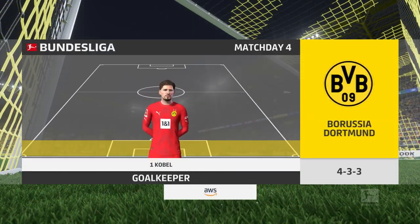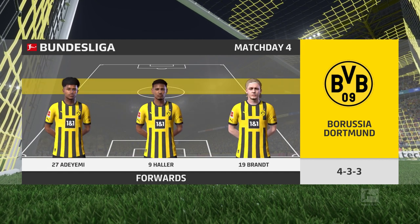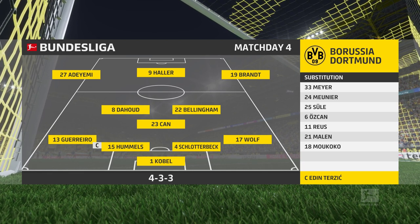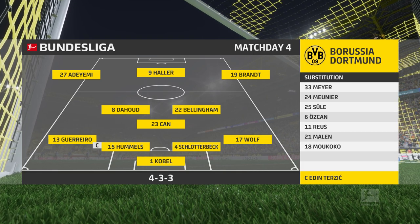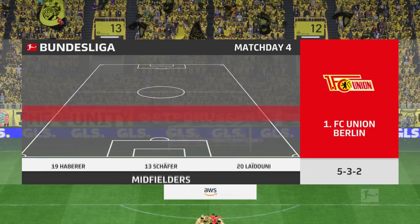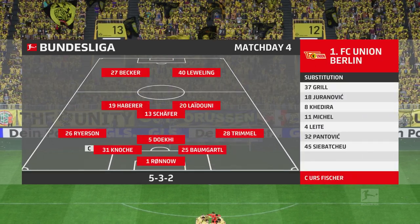Here's the 11 for Borussia Dortmund. Mahmoud Dahoud starts alongside Emre Can in the centre of midfield, and the striker of choice is the powerful and lethal Sebastian Alliser. This is the initial 11 for the visitors today. On paper, it looks a fairly cautious approach because unless their wing-backs can get into more advanced areas, I'm not sure where the attacking width will come from.